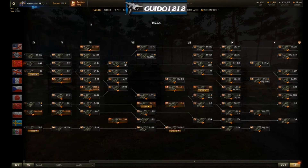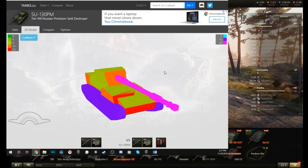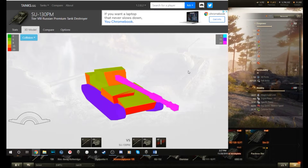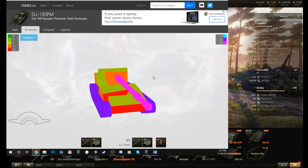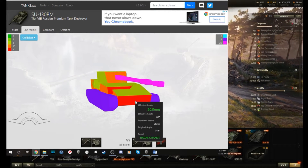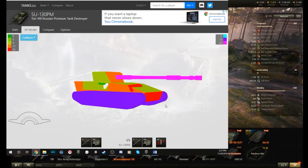Moving on to the 3D model. There it is in all its glory and 20 millimeters of thickness. Much like the Scorpion, unless it's some bizarre auto-bounce angle, or the gun — which is all purple — or the tracks eating heat or HE, you are going to be penned by everything in sight. This tank wants to stay hidden. It doesn't brawl quite as well as the Rheinmetall Scorpion G. So the Skorpiansky probably wants to hide even more than the Scorpion G does. It has no armor — that's really the point.